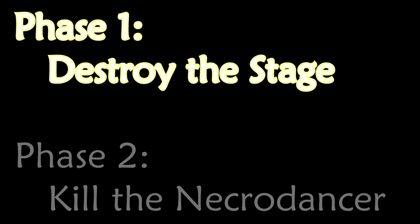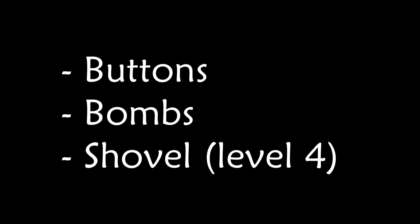Let's look at phase one first and how you can destroy the stage. There are three ways of destroying it: you can either use the button puzzles, bomb it, or dig through it with a strong enough shovel, after opening the door to the room.